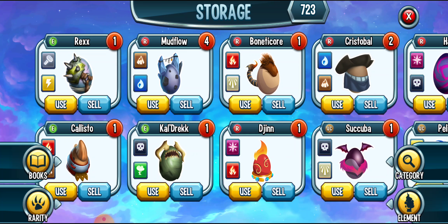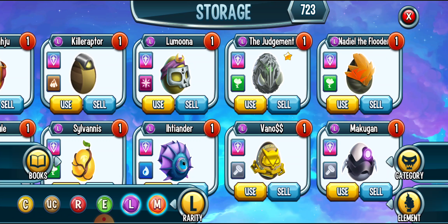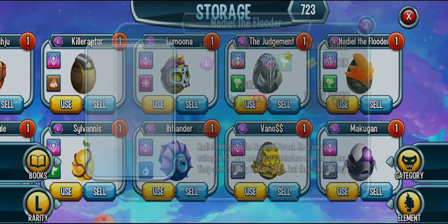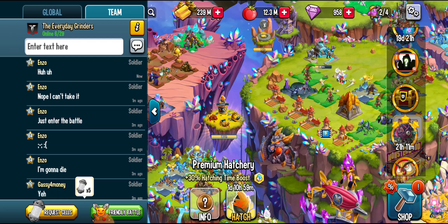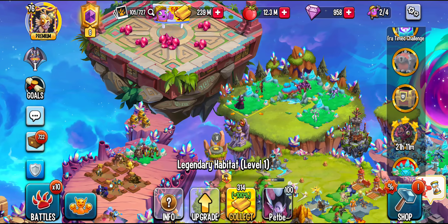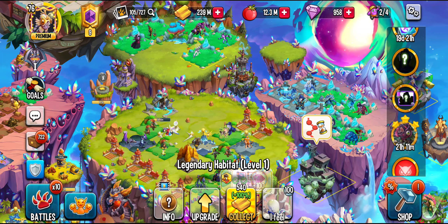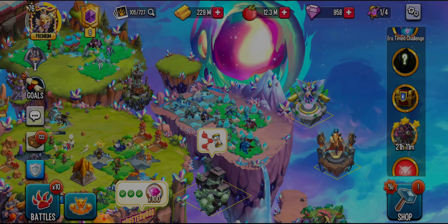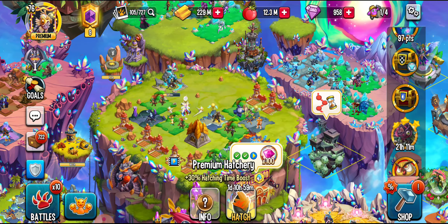I'm going to be placing down Nadeel the Flutter — he's gonna be hatching now. I don't have a space for him, I think. I'll be upgrading his water habitat since I don't use that monster. It'll take a day and 12 hours to upgrade, and we hatch in a day and 11 hours. That's not bad.